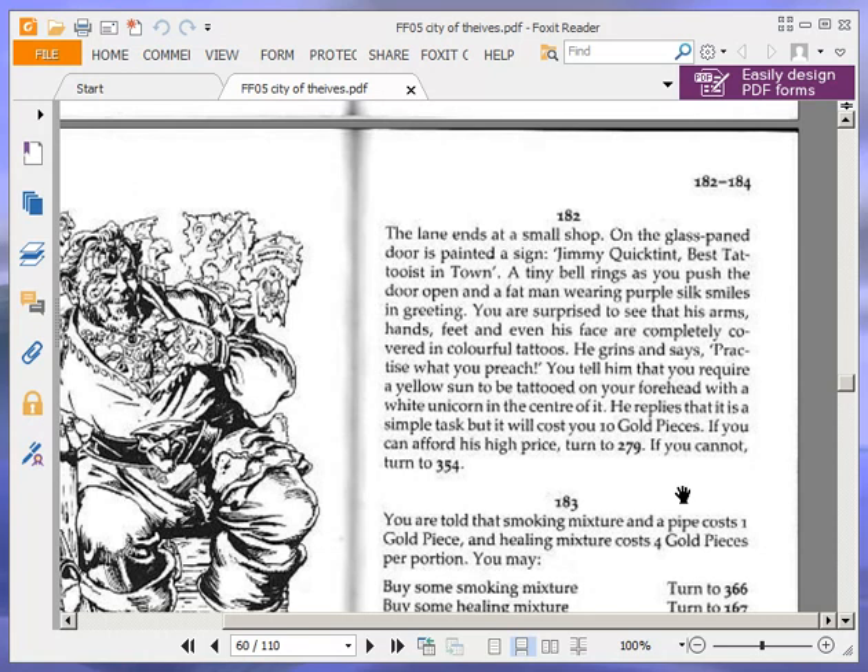You tell him that you require a yellow sun to be tattooed on your forehead with a white unicorn in the centre of it. He replies that it is a simple task but it will cost you 10 gold pieces. If you can afford his high price, turn to 279. If you cannot, turn to 354.